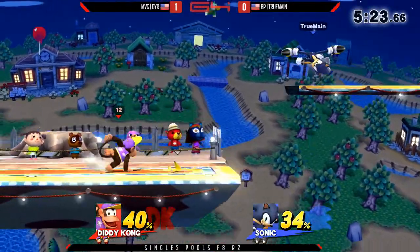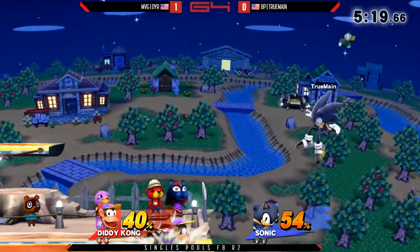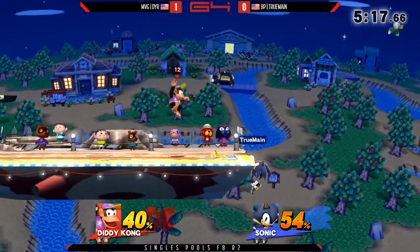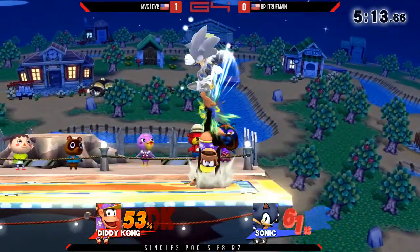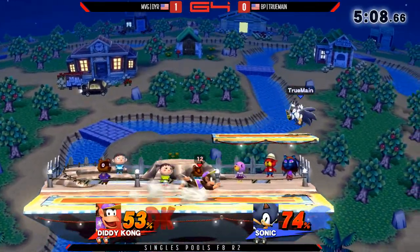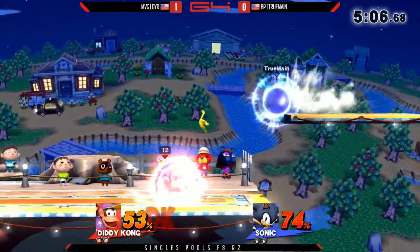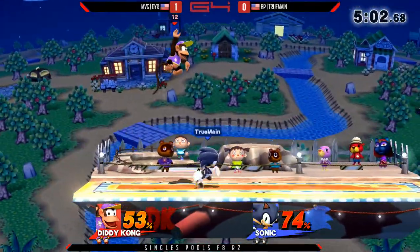He needs just a tiny bit of space. From the air, he still has a lot of options. But once you corner a Sonic, this is exactly what happens. You have a lot of opportunity to limit his options with that banana, and then go for these very strong Diddy aerials. Diddy's forward air in particular is so good — it's so active, it's got a fantastic hitbox. It really shuts down a lot for quite a few characters.